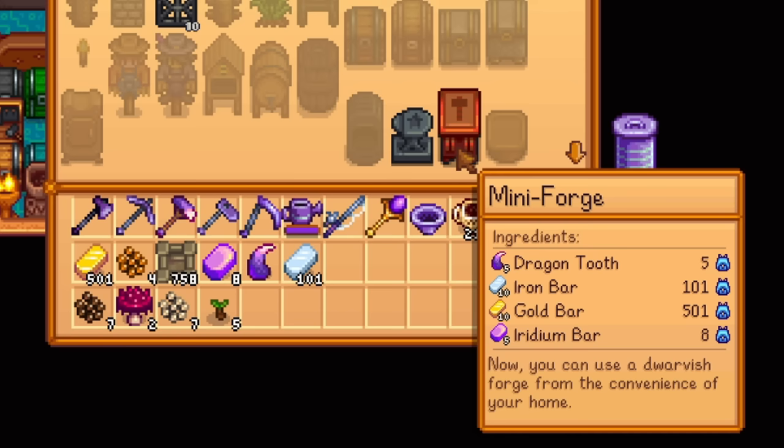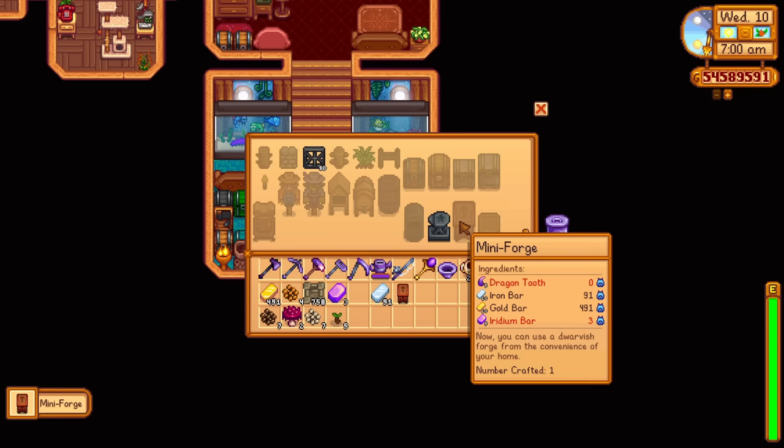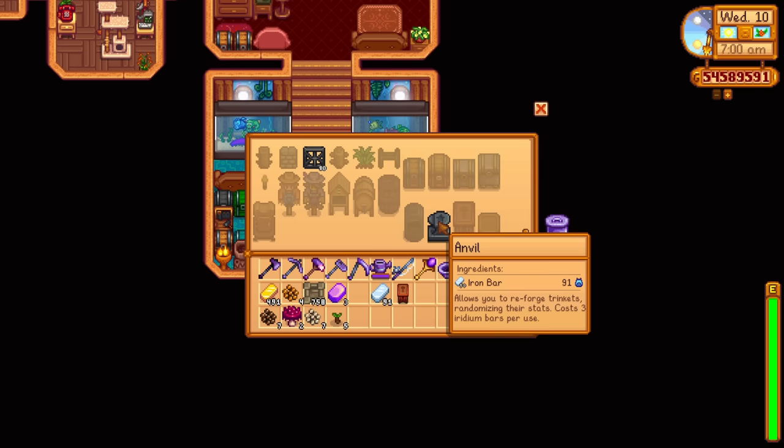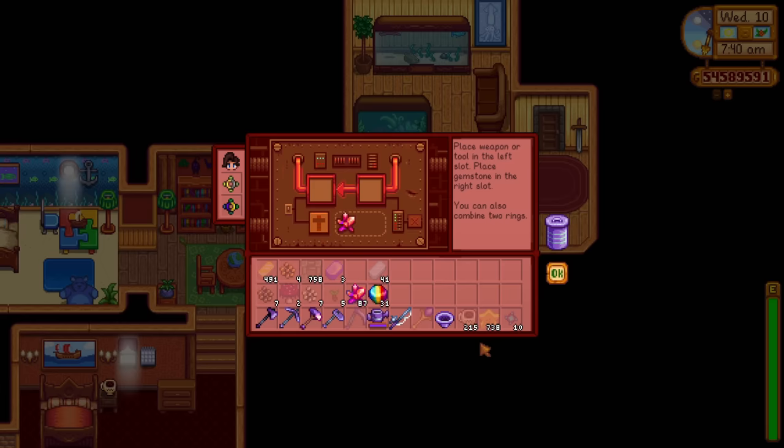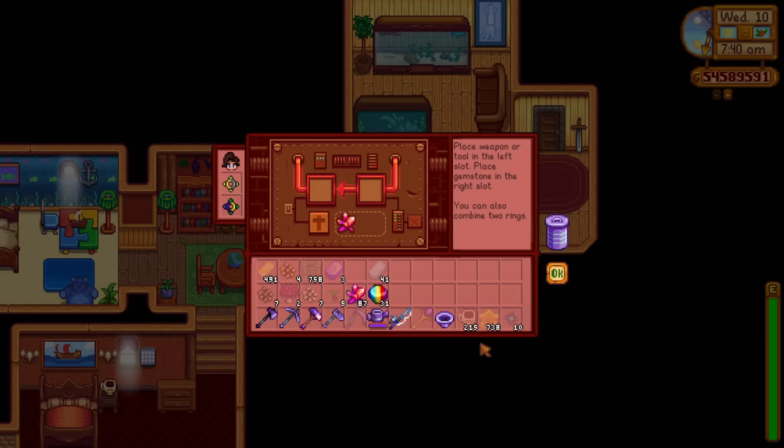Whilst we're on the topic of forging and enchanting tools, one awesome thing that came to the 1.6 update is the ability to craft a mini forge, basically allowing you to do this from the convenience of your home. We can also get the anvil, which allows you to reforge the trinkets — new items that came to 1.6. I'll do a separate video on that. You place it down, use it, and it's basically access to the forge without going all the way to Ginger Island.